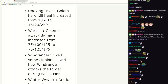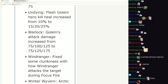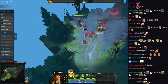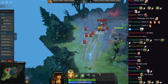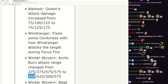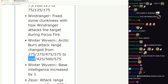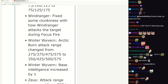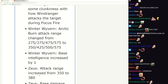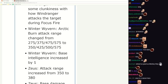Windranger - she needs some buffs. A Windranger attacks the target during Focus Fire - I assume that's a visual buff, no more clunkiness boys. Arctic Burn attack range increased - I wouldn't mind seeing this hero get some love. Base agility increased by one. Zeus attack range increased - I'm gonna guess a lot, 100 or 150. Only 30... okay, too bad, only 30. If this hero had 500-600 attack range that'd be very nice.